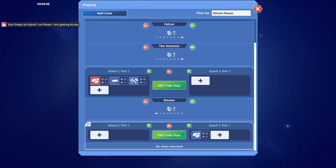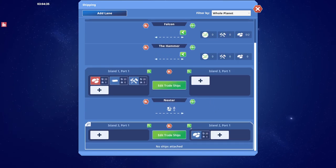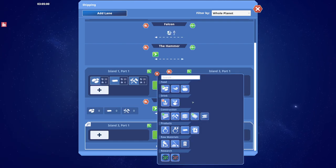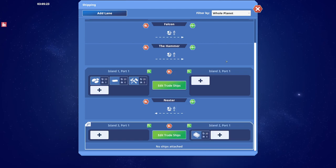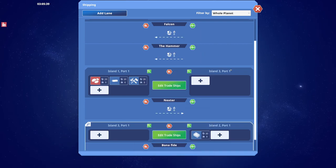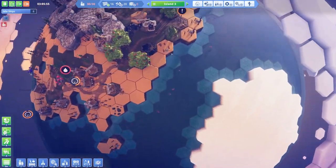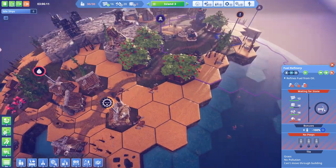Let's change this - island two to island three. We're gonna say not potatoes, we want glass actually. Maintain target of 20 glass at the other end. We will attach the Bona Fide ship and we should, with that, be able to make things work.